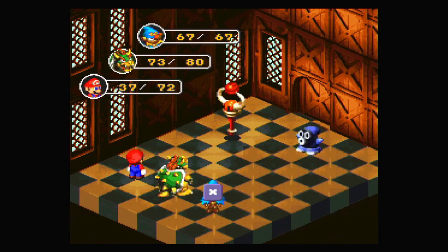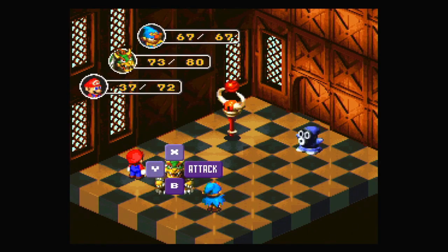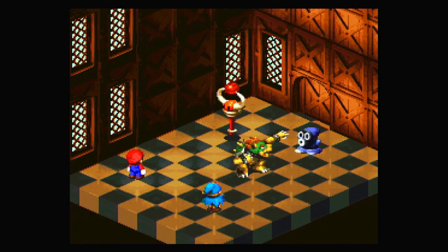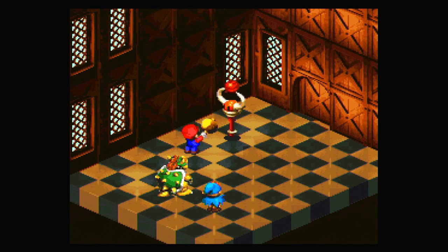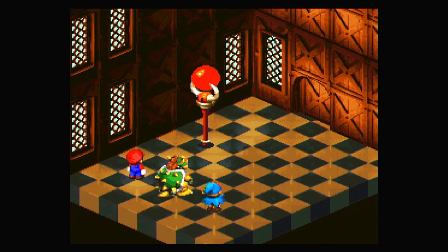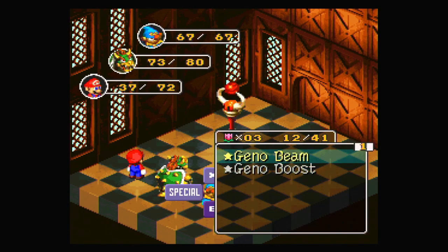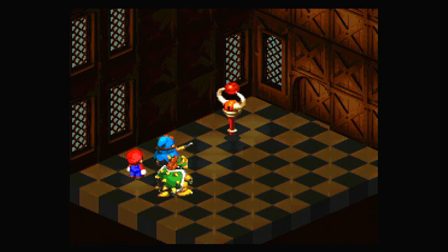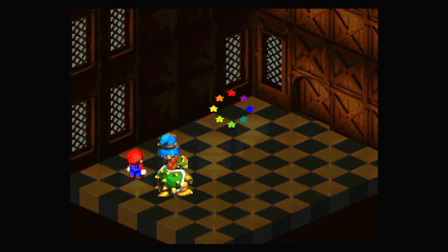I'll Geno Boost — actually, I should probably Geno Boost Bowser because Bowser's attack is so good. Anyway, I'm learning even though I should already know what I'm doing. Masher — very nice. That didn't do much damage. I think that enemy is probably defending against regular attacks, so I'm going to use a special move. There we go, that's better. So don't use regular attacks against those things.